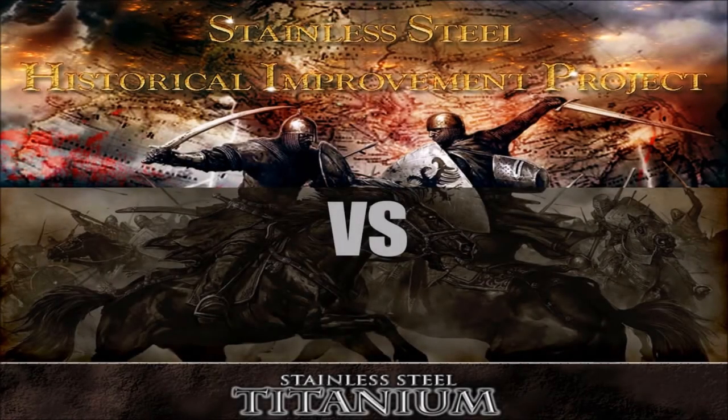I am Geoffrey Villarduin in the contest between the Stainless Steel Historical Improvement Project and Titanium Submods. They are both submods of Stainless Steel, itself a total conversion mod of Medieval 2 Total War Kingdoms. In this episode, I will repeat in the Historical Improvement Project the Citadel Siege I tested last time with the Titanium Submod. We have again a Citadel under attack by 6 Eastern factions, defended by a Kingdom of Jerusalem army, and the odds are again 3 to 1 in favour of the attackers.